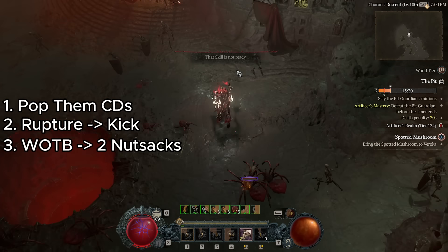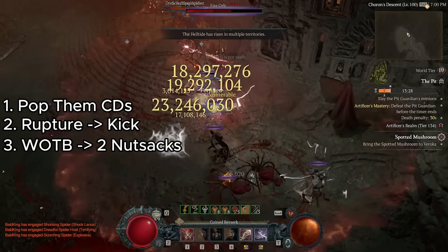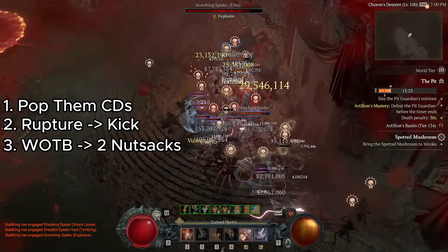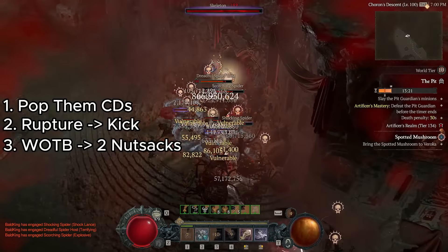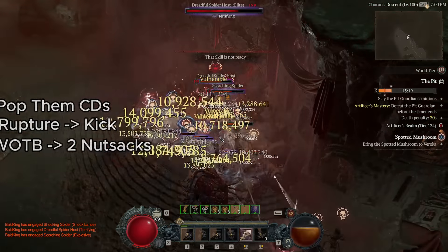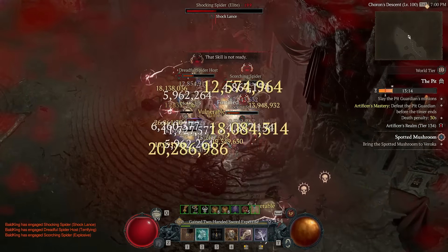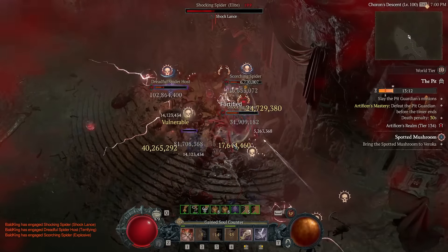Final gameplay tip: use Wrath of the Berserker followed by two kicks to gain the full bonus. Don't waste one kick and then pop Wrath of the Berserker, because you'll lose precious uptime. That's how to get good at this build.